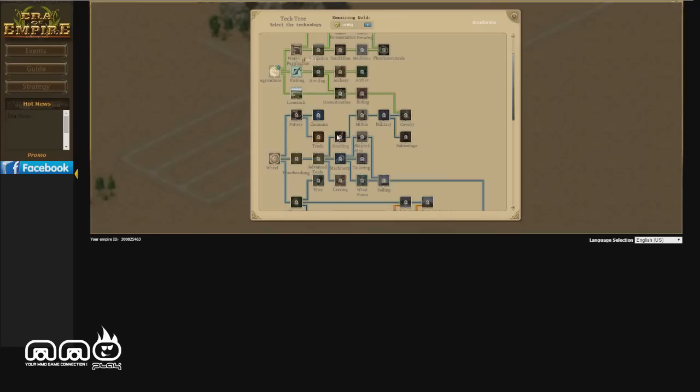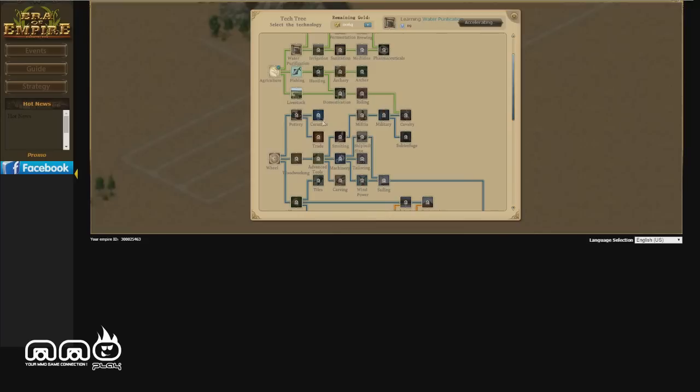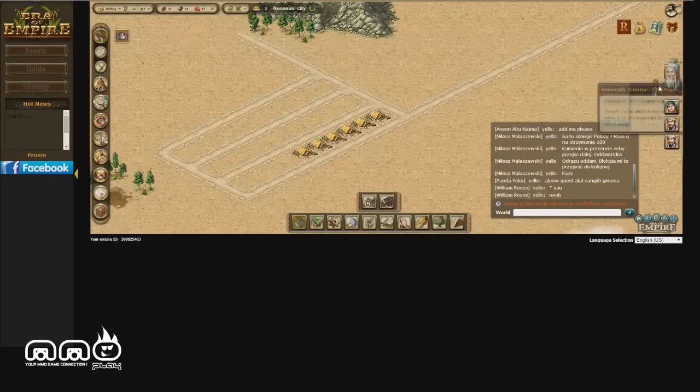Let's spend a little extra gold, learn water purification. It's going to take about a minute and 30 seconds to learn — can we accelerate it? We can, and I think we have the resources, so let's go ahead and use them. It's going to accelerate it — we just completed that really quick. And I think that's kind of where microtransactions come into the game. You can acquire hourglasses to speed up processes of building and learning different technologies. You don't have to spend money, but it does give you incentive to progress a little bit quicker than others.